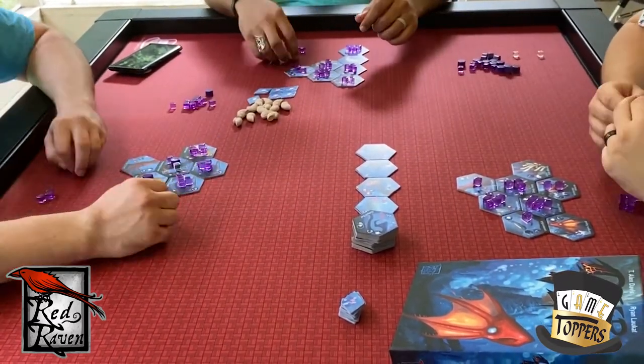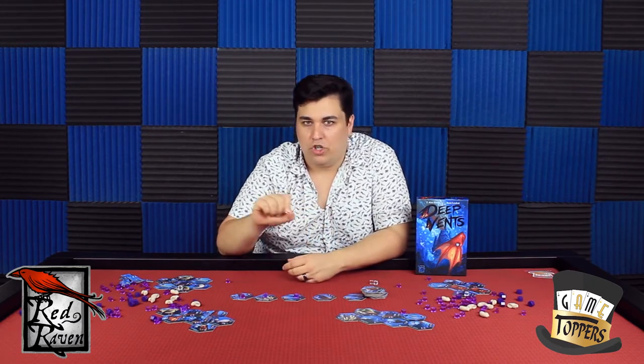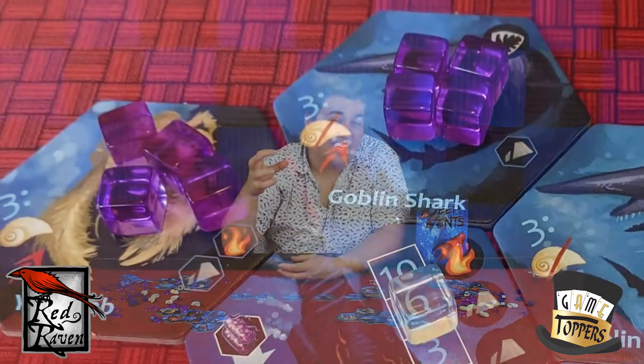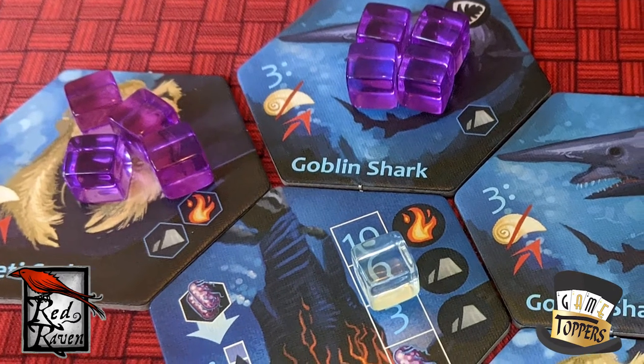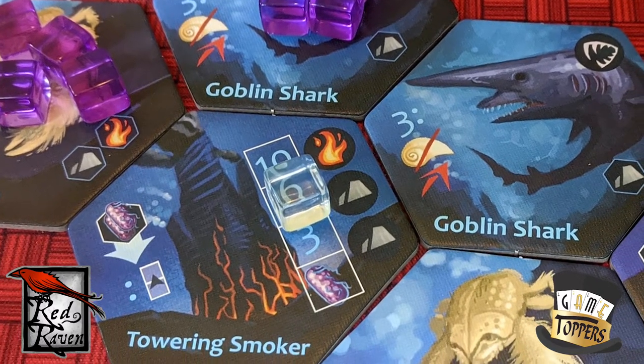There are two things that really make this game interesting. The first one is that when you go to actually activate your tableau, you start at the top left tile and go across that row, then the next row, and the next row. So as you're building your tableau, you have to be really mindful of what you want to trigger when, because the higher and more left you put it, it's going to trigger sooner. And sometimes you want this one to trigger after this one, because maybe it takes money off one tile and brings it onto its tile, or has some effect that spreads things out to all the tiles around it.